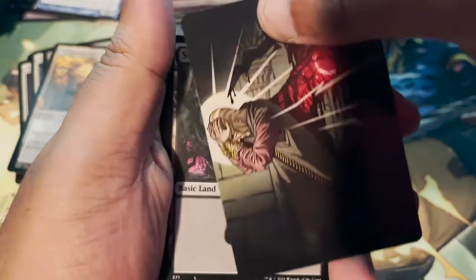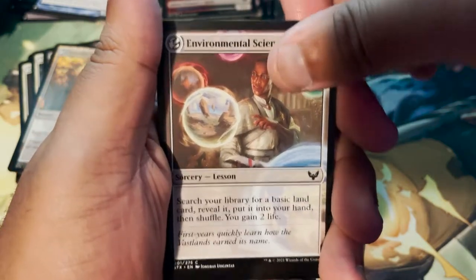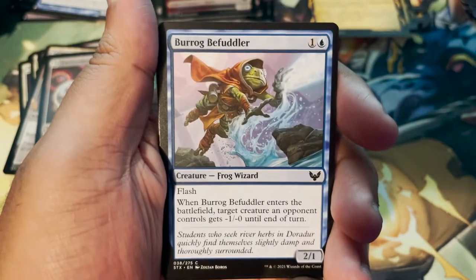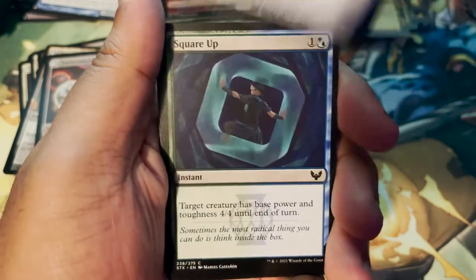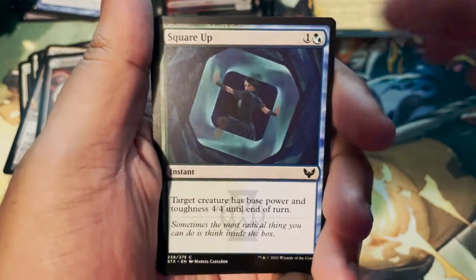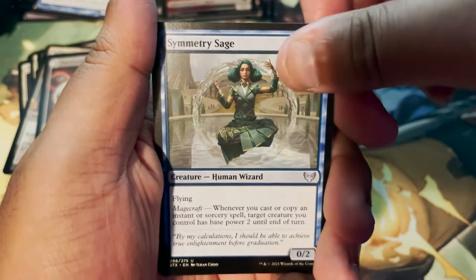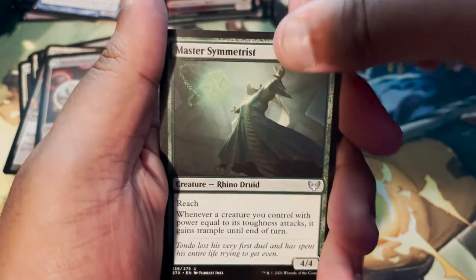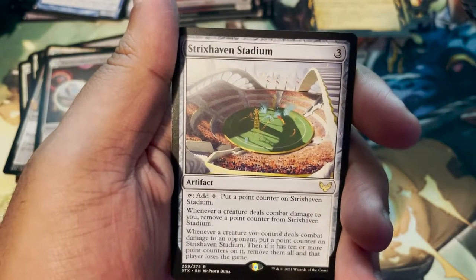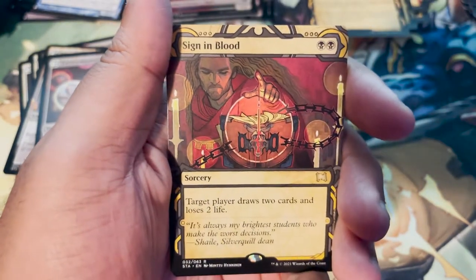Art card: Agonizing Remorse by Robby Trevino. Environmental Sciences. Reckless Amplomancer. Barog Befuddler. Arcane Subtraction. Square Up — that's throwing me back to a situation at work today. Serpentine Curve. Symmetry Sage. Master Symmetrist. Strixhaven Stadium — I was wondering if I'd pull this. What's up with the Quidditch tournament? Sign in Blood. And a Foil Crushing Disappointment.